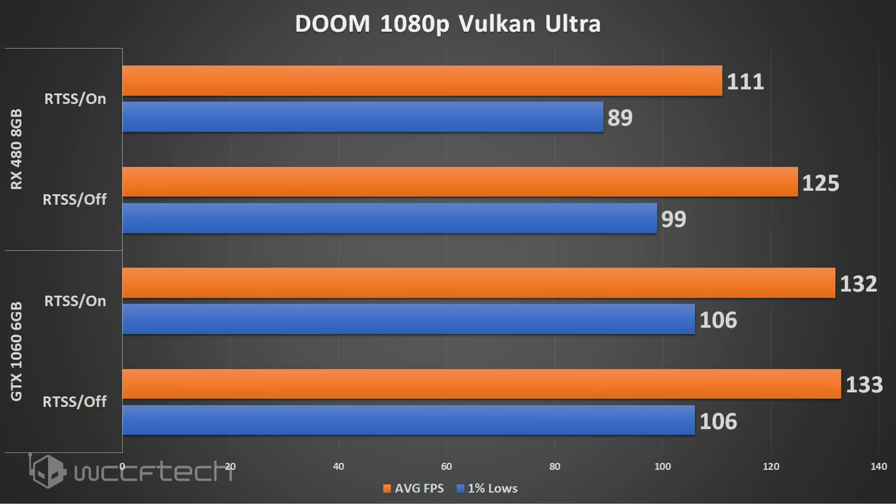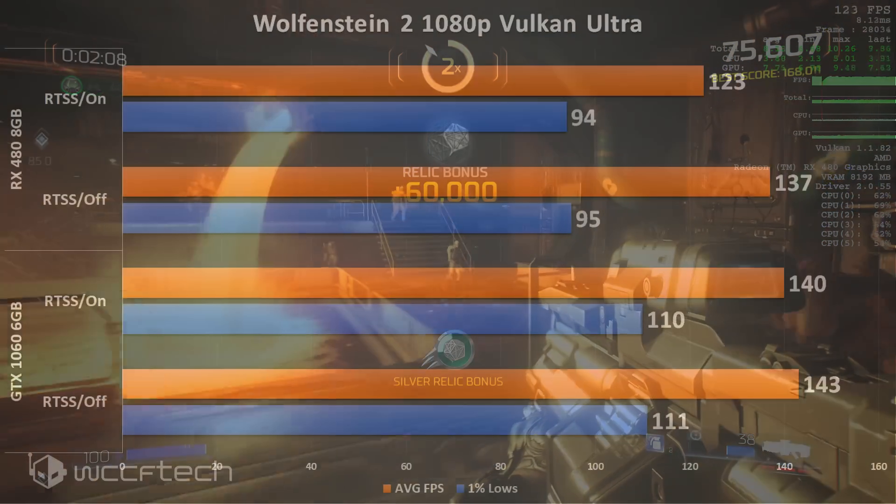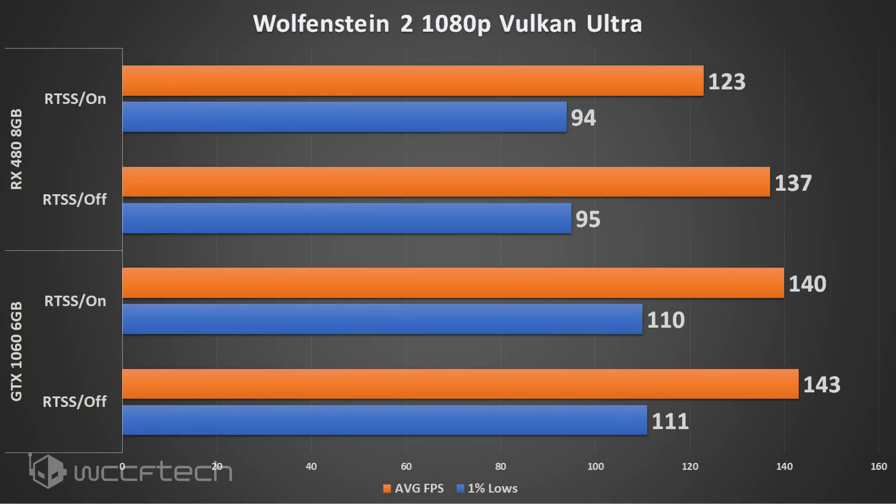Again, no difference on the GTX 1060, and I will point out that they've evidently been doing a lot of work in the background on those drivers, because the 1060 performance is much higher than it used to be. Moving along to Wolfenstein 2, another Vulkan title at 1080p ultra settings.